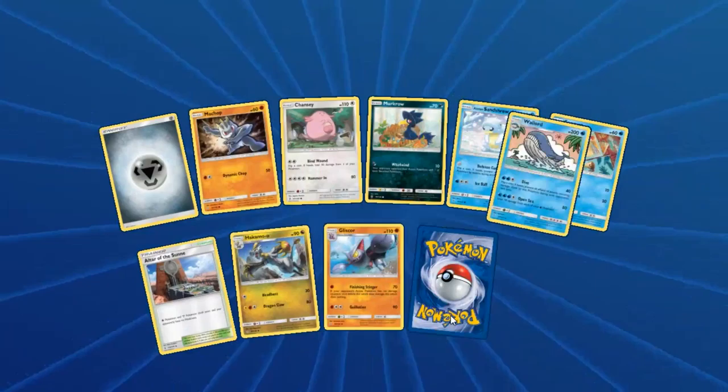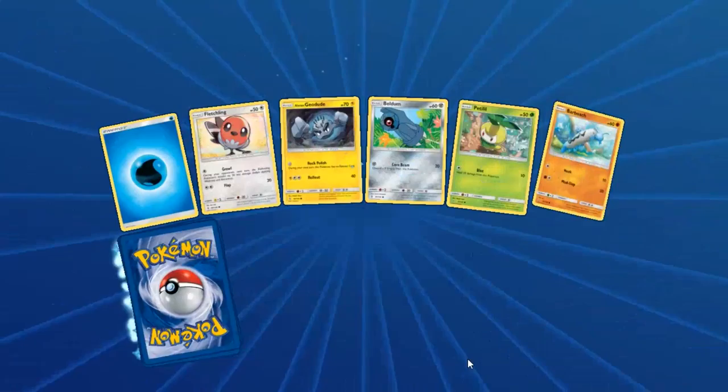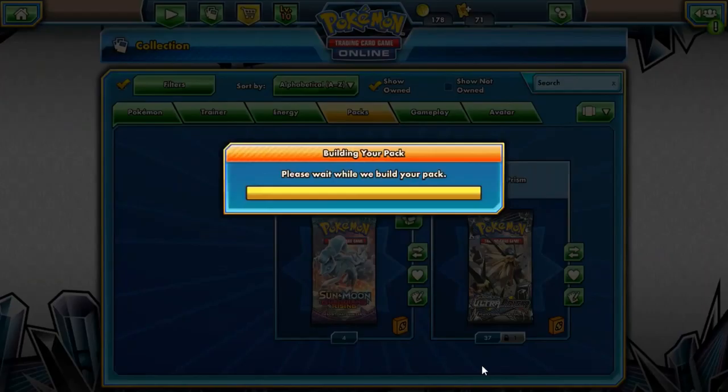We have six packs to go, seven including this one. You've already pulled three secrets — it doesn't matter, this is TCGO, anything can happen!